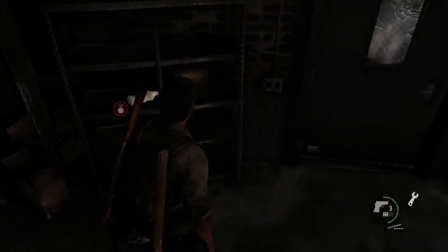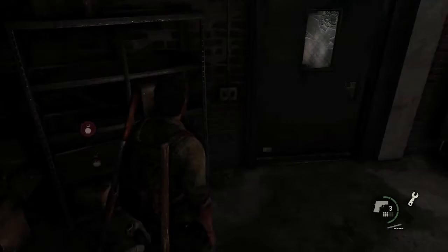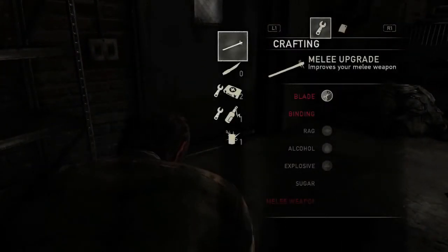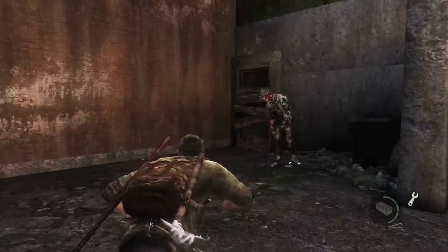Throughout the world the player finds all sorts of different items such as rags, alcohol, bits of broken blades, and bindings. You can combine these together in different ways in order to create items that are useful for surviving in this world.